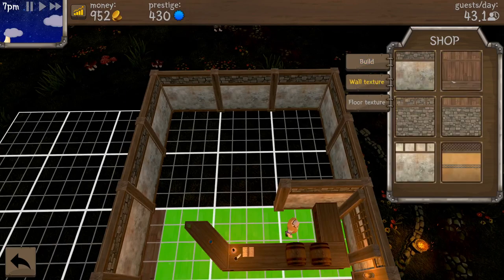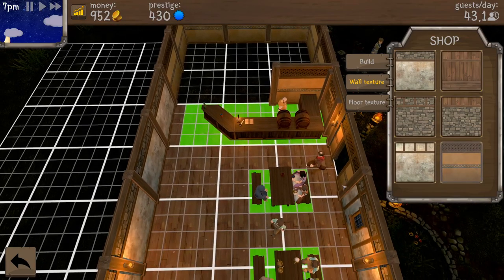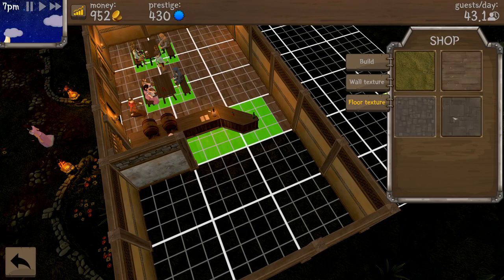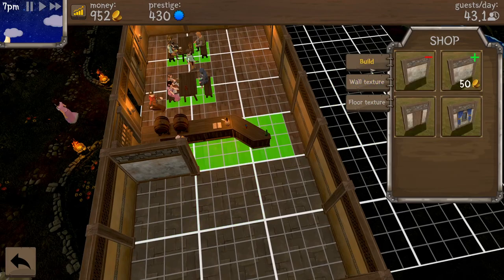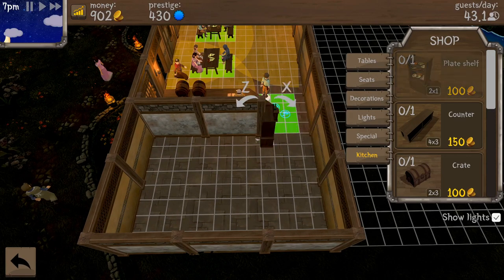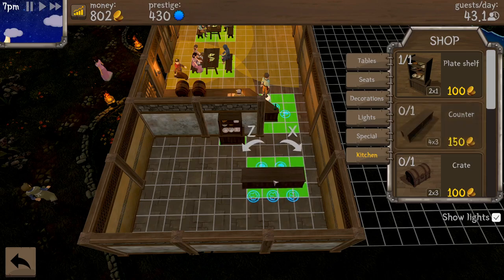Wall textures can be anything — ooh, I'm gonna redo this. Just the inside though. These drab floors could use a little something. We'll keep wood on there. Let's put up one more wall. The kitchen will be just this area here — very cool. For the kitchen we need a plate shelf, right about there, and a counter. This is the chef and this is where the serving goes, so I think that's right.